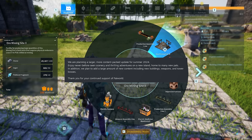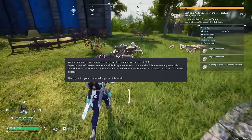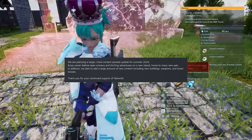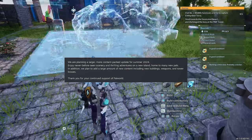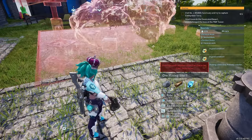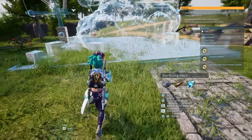We're also going to get some really big changes and content updates this summer in 2024 — never-before-seen scenery and thrilling adventures on a new island home to many new pals, plus a large amount of new content including new buildings, weapons, and tower bosses. It's likely going to be that large island with the huge tree up north, which I can't wait to see more of.